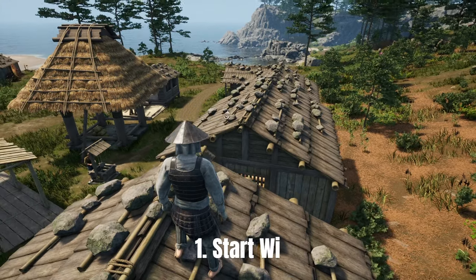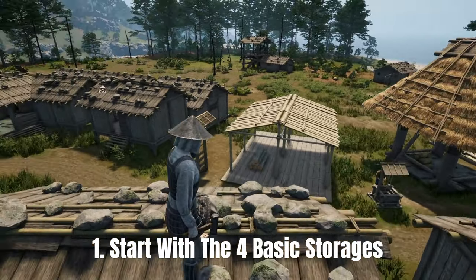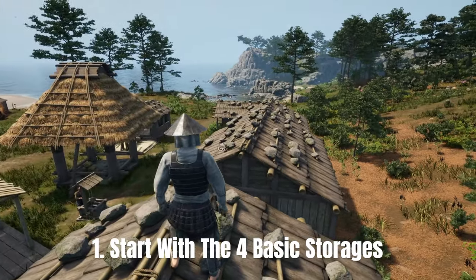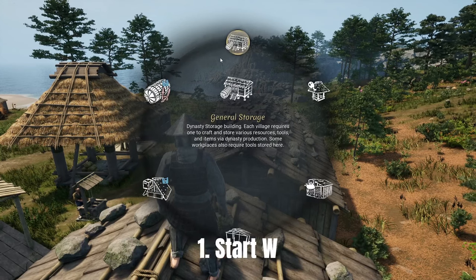Number one: build your four basic storages. The four basic storages that you need are your general storage, your water storage, your food storage, and your wood storage. These storages are essential for your town to function properly and for all your people to have their needs met.